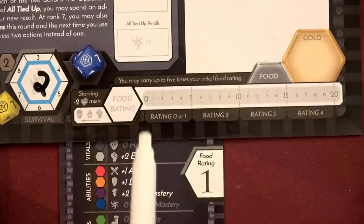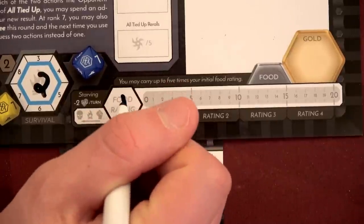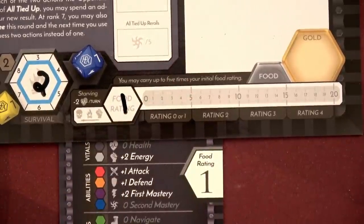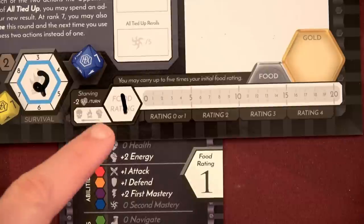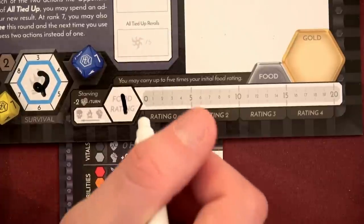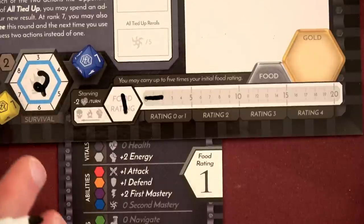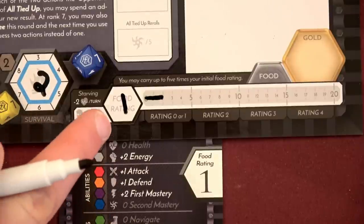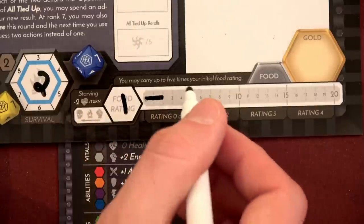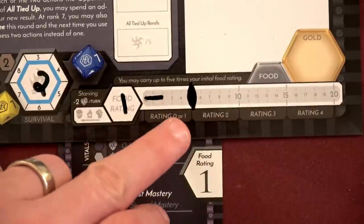I almost forgot — we need to set up our food rating. We need to look at our race card to determine what our food rating is — it is one. At the end of each game round, if we do not roll a successful die on our survival roll, so we roll higher than a two on a 10-sided die, we'll have to eat one food, or our food rating, which is one. We start out with two times the amount of our food rating, so we'll start with two food. The maximum amount we can hold for food is five times the food rating, so since our food is one, we can never hold more than five food.